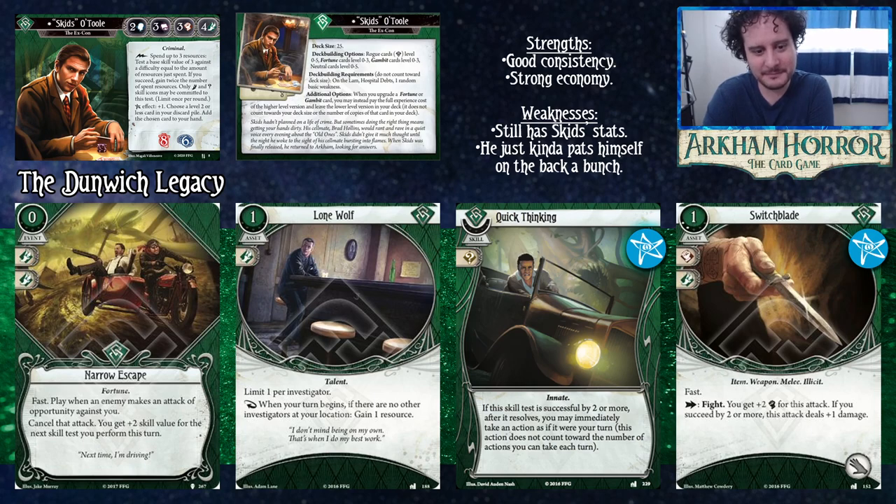Lone Wolf is a one cost asset that commits for Agility — limit one per investigator. As a reaction, when your turn begins, if there are no other investigators at your location, gain a resource. This is pretty easy for Skids to trigger because he's very capable on his own: he can get clues, fight monsters, and evade monsters, so not much will require someone to come help him.